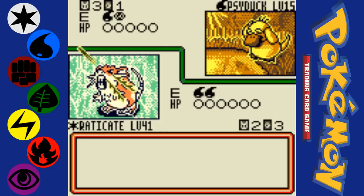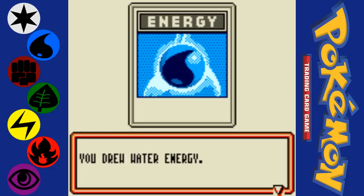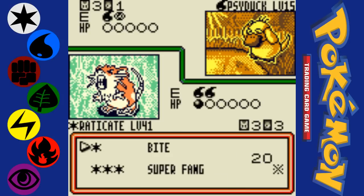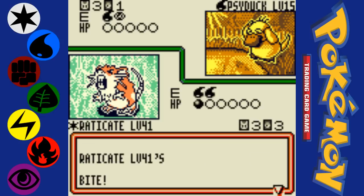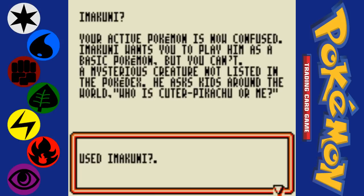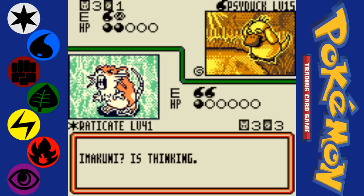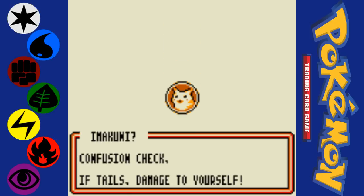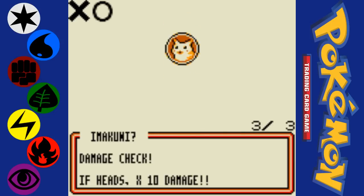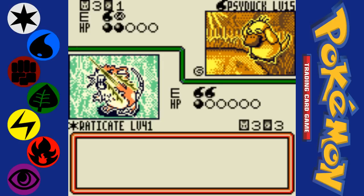This Psyduck wasn't quite as lucky as the last one. I should've put that water energy on Raticate, but oh well. Superfang deals half of your opponent's health rounded up — so in this case it would have done 30 damage, which is more than Raticate's Bite does, because Bite only does 20.